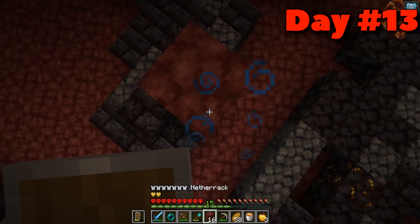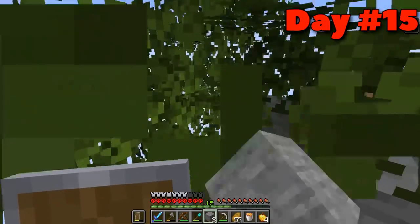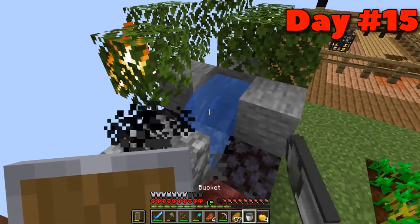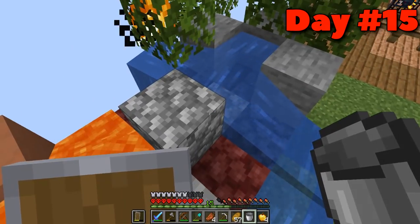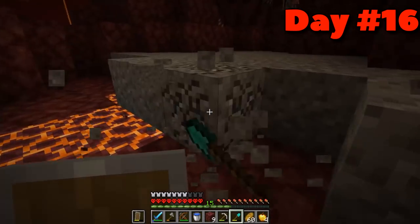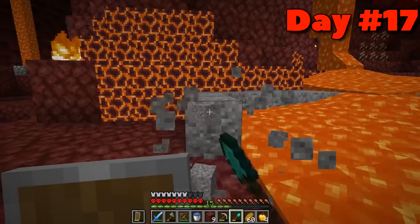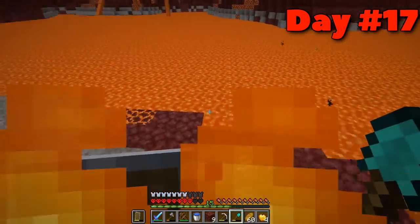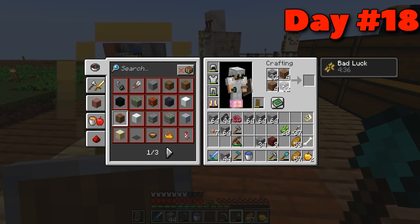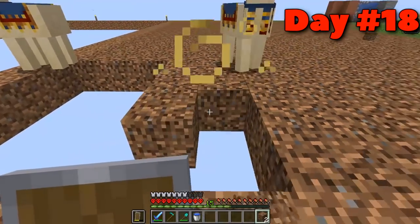I didn't get Pigstep. At least I was able to return home on day fourteen. The next job on day fifteen was to make a cobblestone generator — and this has got to be the ugliest cobblestone generator you have ever seen. I needed more dirt on day sixteen so I went to get more gravel, and after digging around on day seventeen I did have a little scare in the lava. On day eighteen I expanded the dirt island some more.